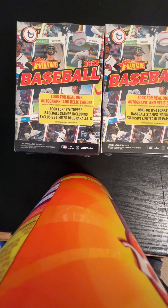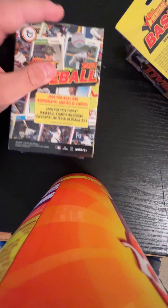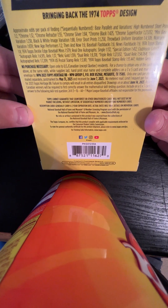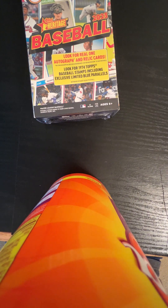We're going to open two boxes of Topps Heritage Baseball 2023. It's got real autographs and relic cards, and it's the 1974 Topps design. These are the odds on the back — pause it and look. Short prints are 1 in 1,258 packs. Real One autographs are 1 in 132 packs, so I'm hoping for one of those because if we get it, I'll be happy.